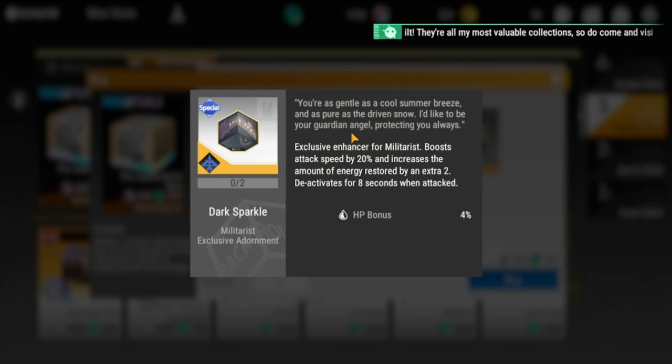For militarists, the exclusive enhancer boosts attack speed by 20% and increases energy restored by two extra deactivations for eight seconds when attacked. Militarists are usually at the back and not hit often, but this is still a good one. I'd rate it above average, and it costs less than the next category.